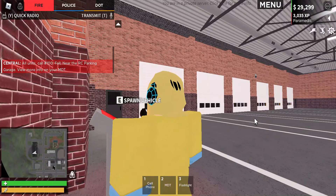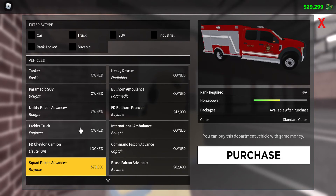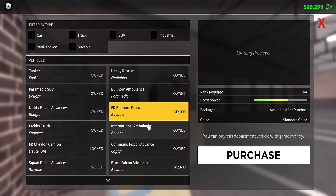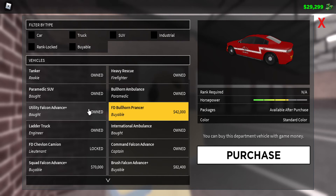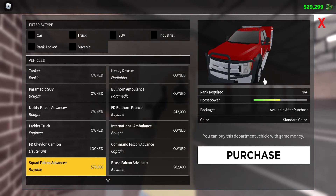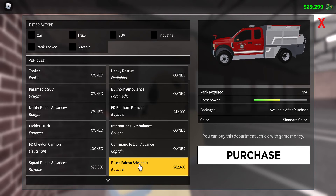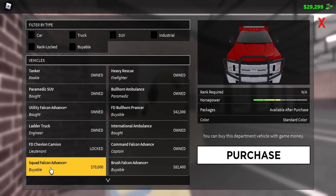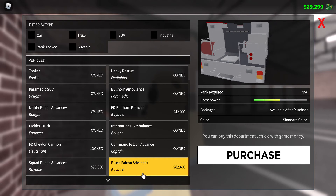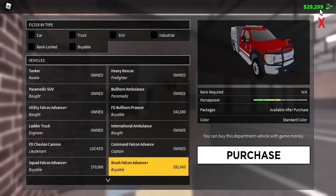And then we have a new truck. I don't know if I'm going to rank or anything, but let's go check it out. That was in the last update. So this is a new truck right here, and you can buy this — it's $49,299.